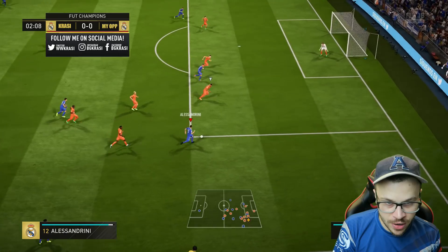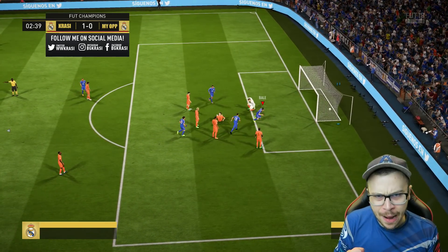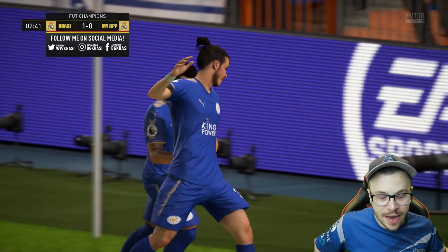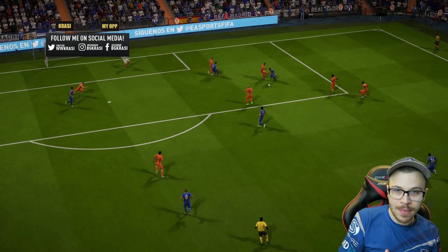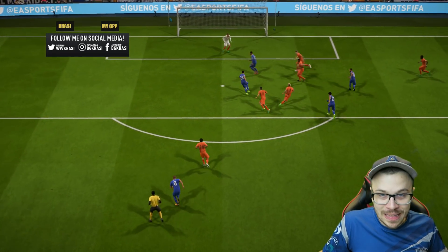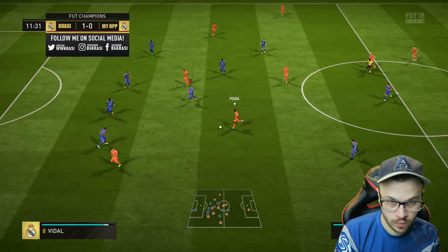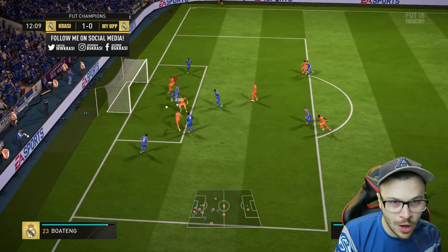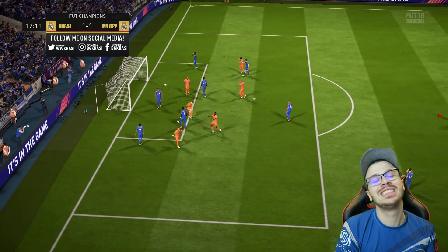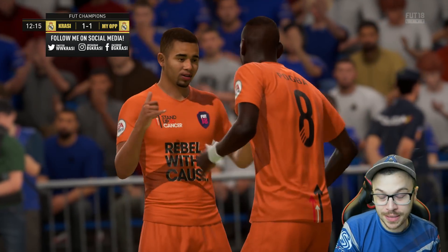Suarez, back to Alessandrini — go Alessandrini! Look at him, great ball for Gareth Bale and Bale cannot miss the target from there. Only one-on-one — we go up front 1-0! Look at him, Alessandrini is without a doubt one of the best possible right wingers you can use in FIFA 18. But then from the rebound — 1-1, he scores the equalizer.